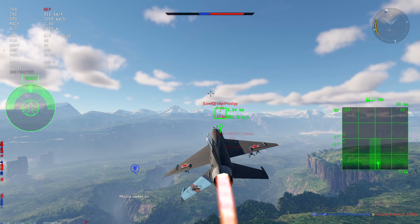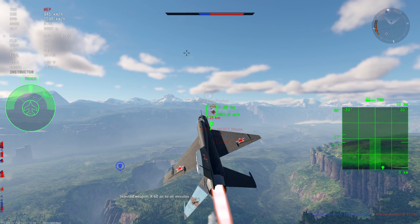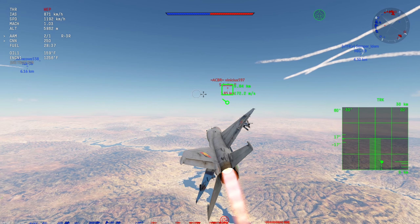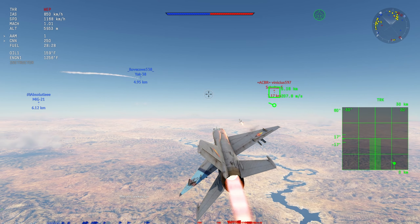Unless your target remembers to bring chaff or knows how to dodge, it's doomed. If you want to use it in a rear aspect, proceed with caution and choose your launch angle and distance carefully — too far and the R-3R will lose its energy before reaching the target, too close and it won't be able to pull hard enough. Best use case is as a jump-scare head-on weapon.